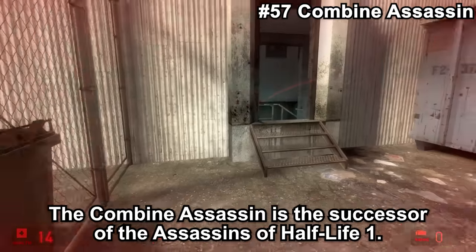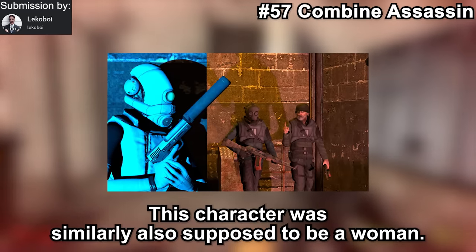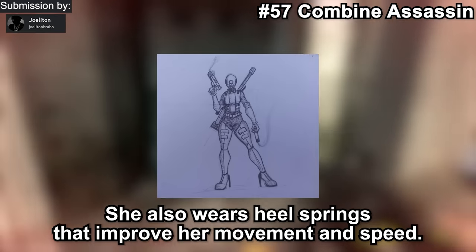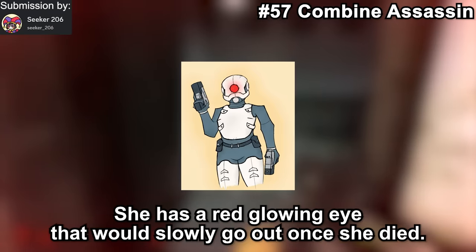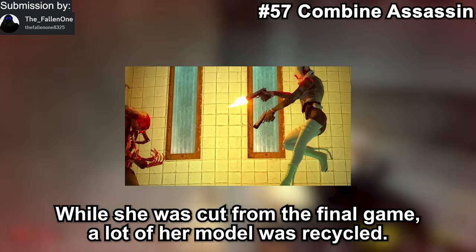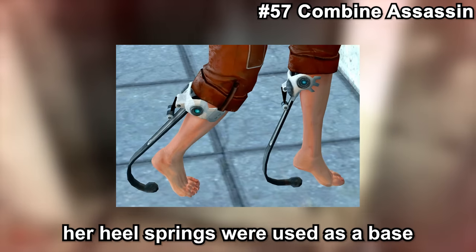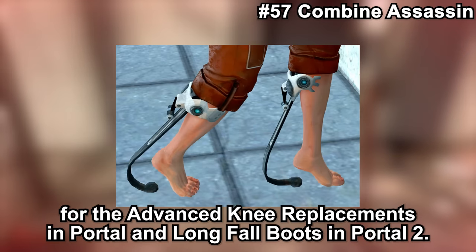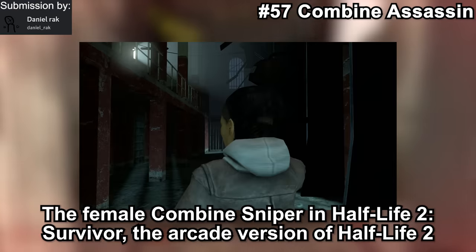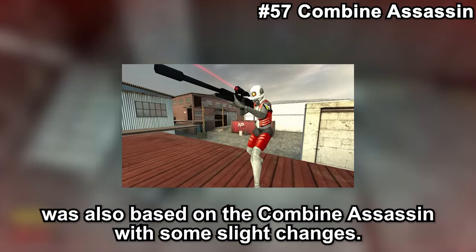The Combine Assassin is the successor of the assassins of Half-Life 1, and was similarly supposed to be a woman. She would be quick, jump around, do flips, rolls, and other movements, and wears heel springs that improve her movement and speed. She has a red glowing eye that would slowly go out once she died. While she was cut from the final game, a lot of her model was recycled: her head was reused for the Combine in-need model, and her heel springs were used as a base for the advanced knee replacements in Portal and Long Fall Boots in Portal 2. The female Combine Stabber in Half-Life 2 Survivor, the arcade version of Half-Life 2, was also based on the Combine Assassin.